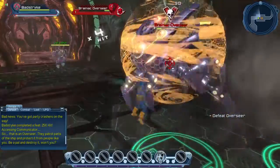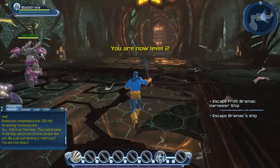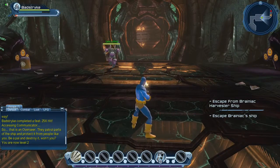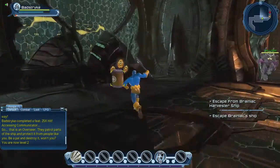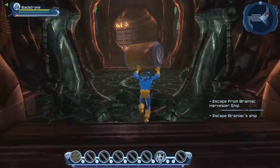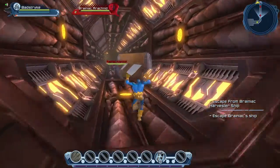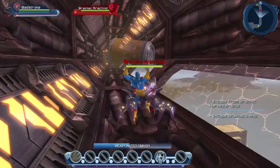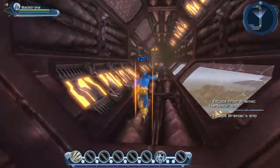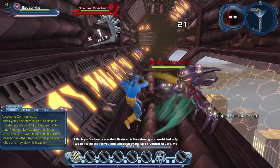We went up a level, and it gave us our first power — a pump action shotgun. There's a little healing barrel here; let's bring it with us. Lex says: 'I think you've been recruited. Brainiac is threatening our world, but only we get to do that. Let's destroy the ship's central AI core — we disable the ship. Sure, Brainiac has other ships, but this puts him on notice.'